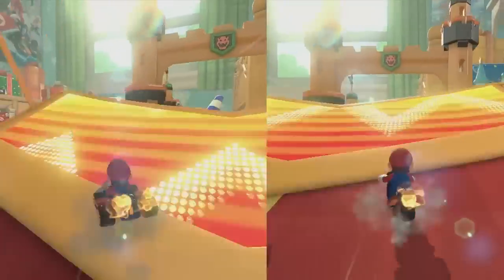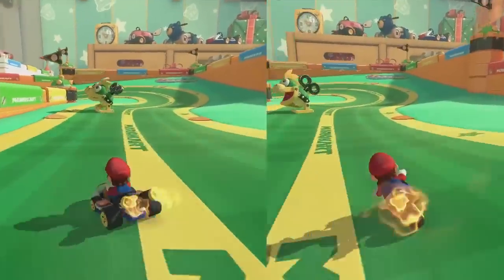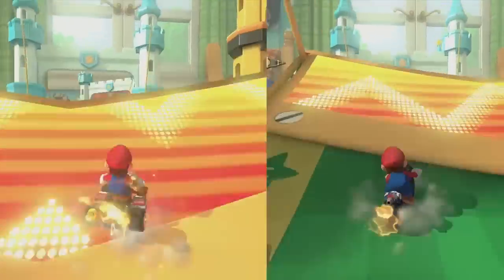When you get to the first ramp, drift off it. Your mini turbo will charge as you land. After dodging the Mega Koopas, drift off the next boost ramp.